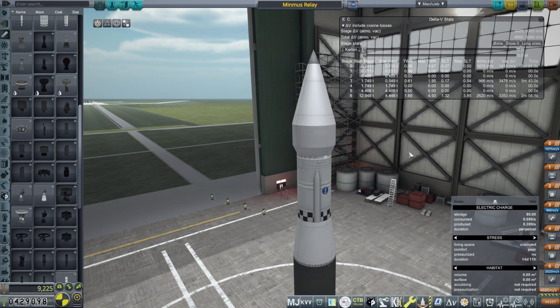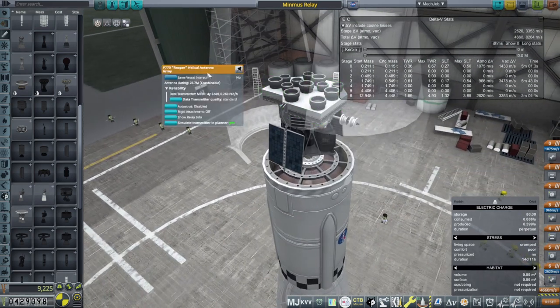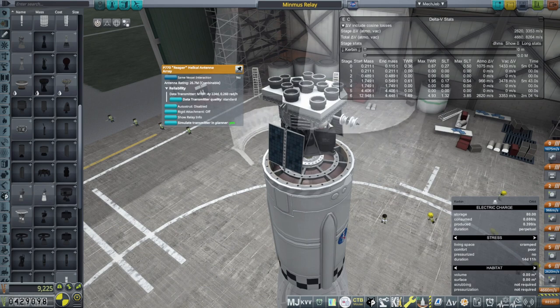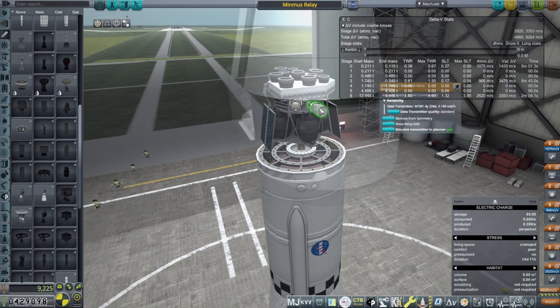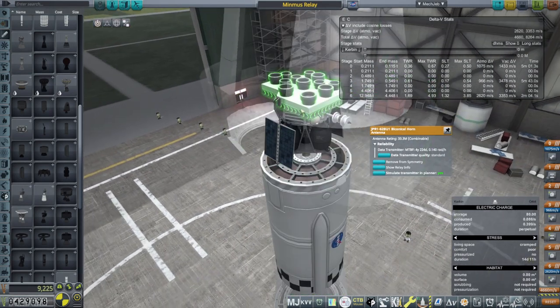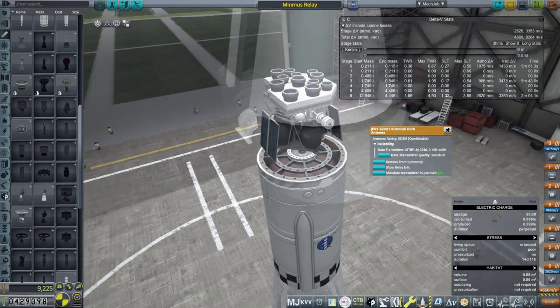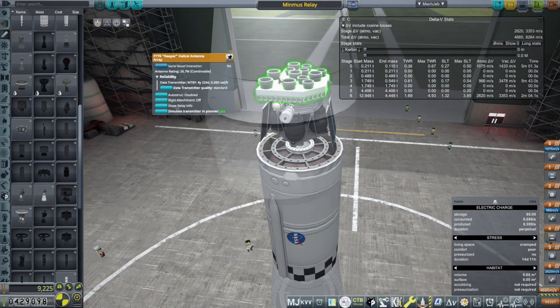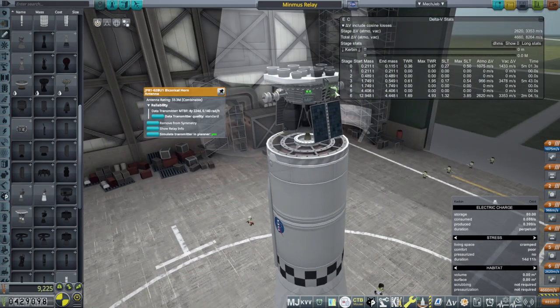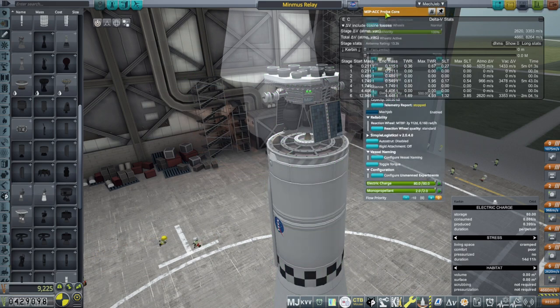We begin with the launch of a Minmus relay that I promised at the end of the previous video. We have one of these Reaper helical antenna arrays, and we've also got these biconical horn antennae. That should be enough. They're all relays and they are combinable. I don't know if they are going to have any problems that require a high-quality data transmitter, but by the time they go bust, we'll probably have better antennae anyway.